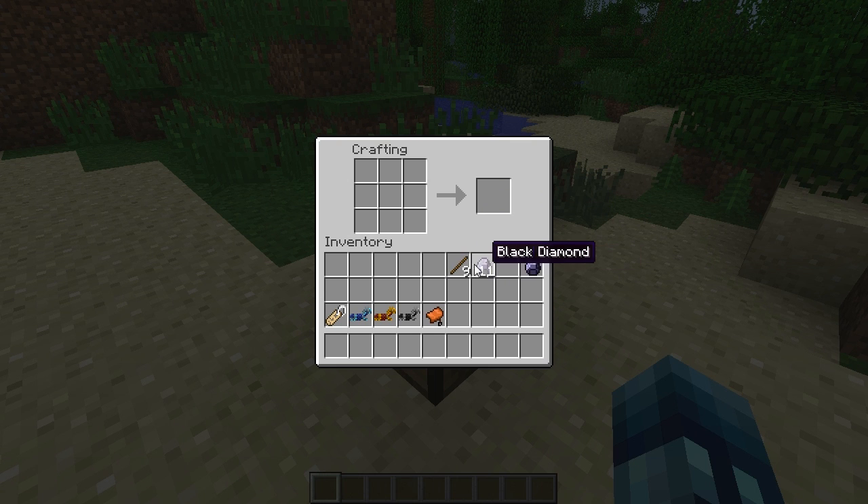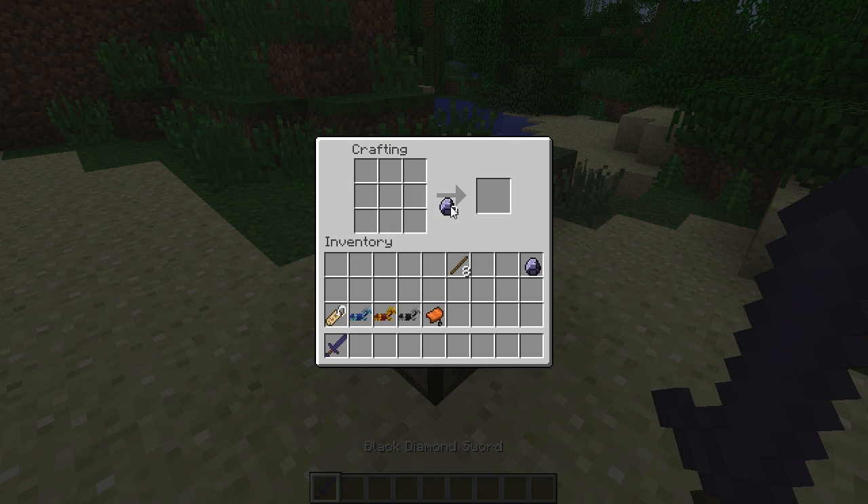Basically all you do to craft a black diamond is surround a diamond in obsidian, and there you go — you've got yourself a black diamond. Then you can just make tools with it. Let's make a sword — there's your black diamond sword. You can also make a hoe and a shovel. These tools are just better than diamond, it's that simple.